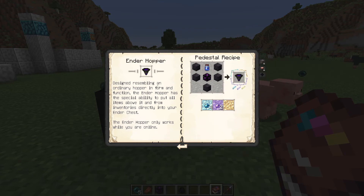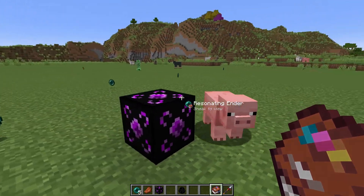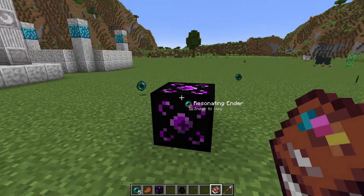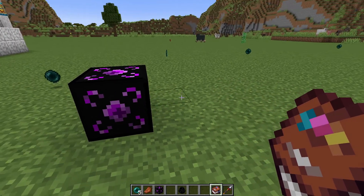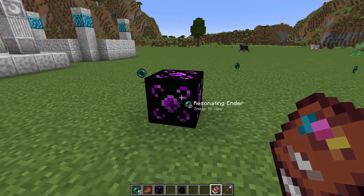They basically will pull anything to or from your Ender chest, regardless of where you are in the world, as long as you are logged in. You can also make Ender Glass, which is see-through and so on. They're pretty snazzy.